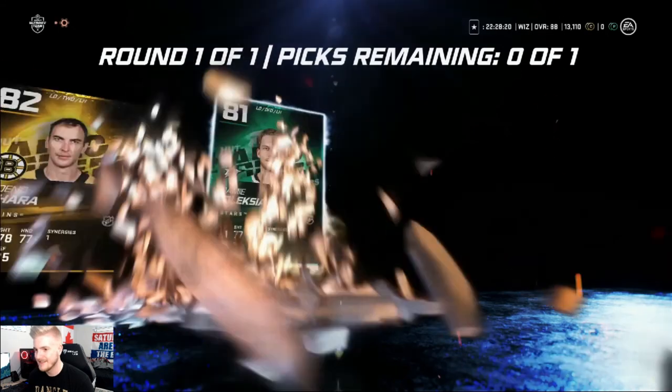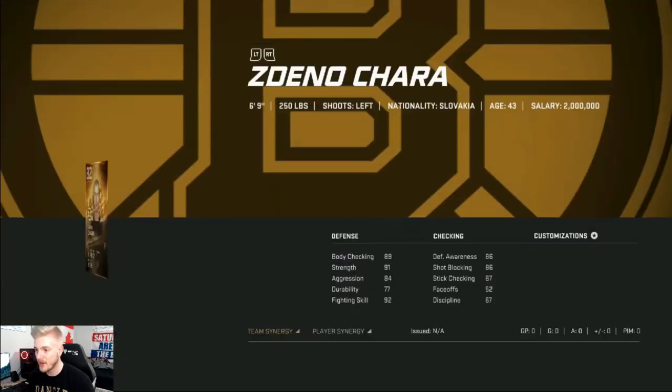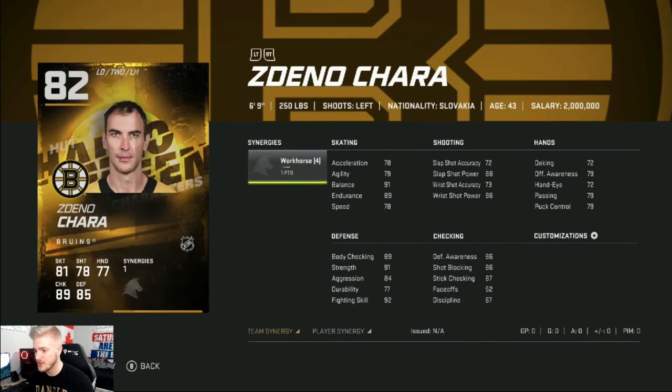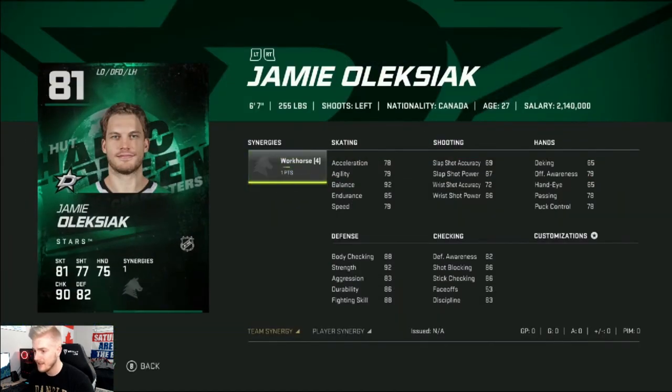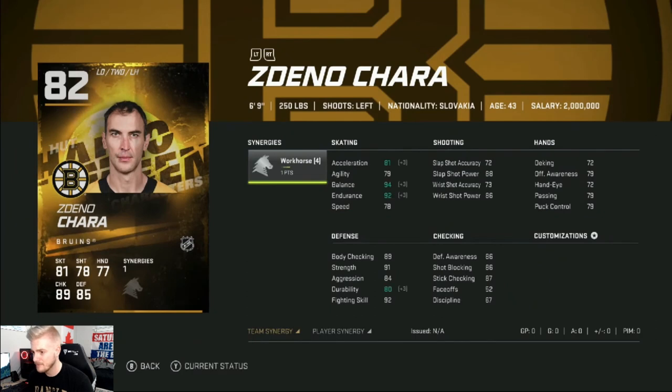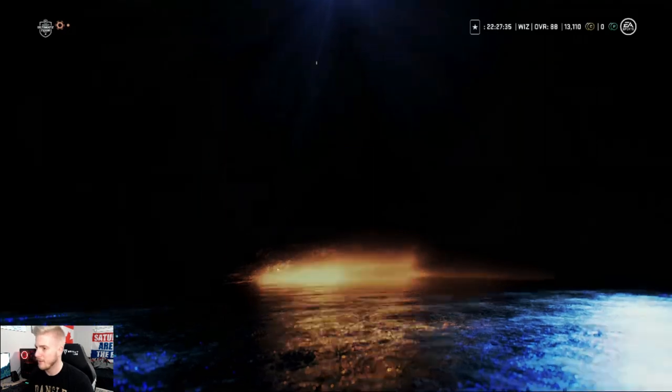82 overall Zdeno Chara and an 81 overall Jamie Alexiak. Man — two gold collectibles for absolutely nothing. Zdeno Chara — he'd be good to have on the back end just for his sheer strength. Alexiak — another lefty, pretty good body checking and fighting skill. He's 6'7", 255 lbs — speed-wise he's pretty slow but great balance. I honestly don't know who to pick. I think we're just gonna pick Chara just because he's a huge boy — he can absolutely decimate some people on the back end. Maybe be our best option.